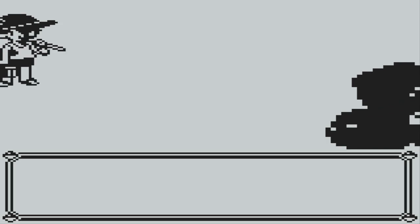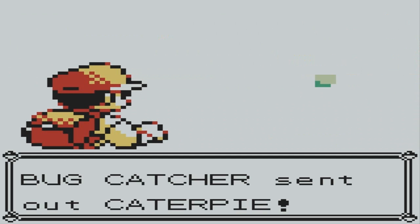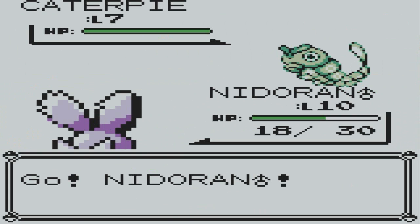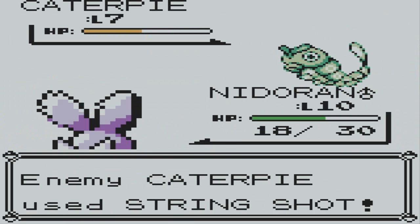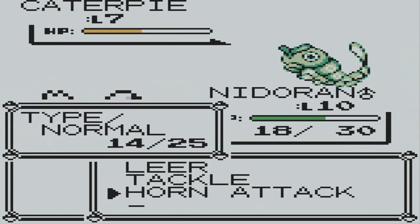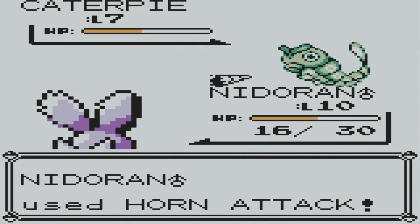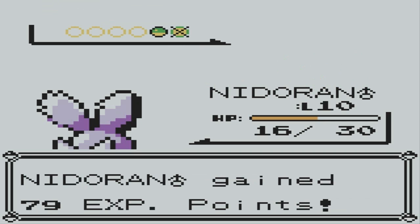Let's battle! It's a Bug Catcher and Caterpie level 7 — nice, I like that. String Shot — that lowers speed. Horn attack, bam — get that horn! About 79 experience points, nice.